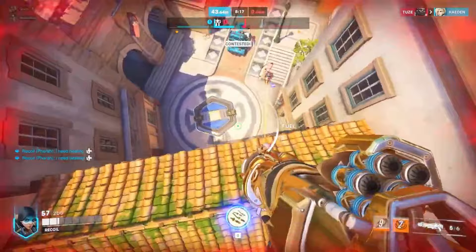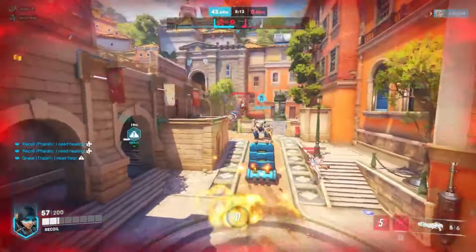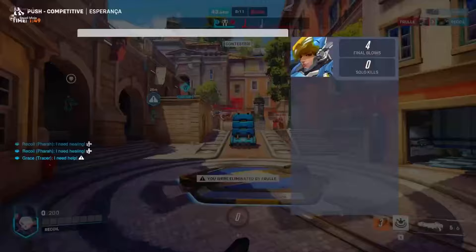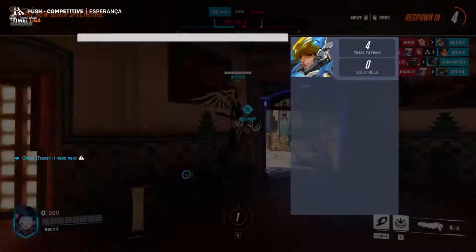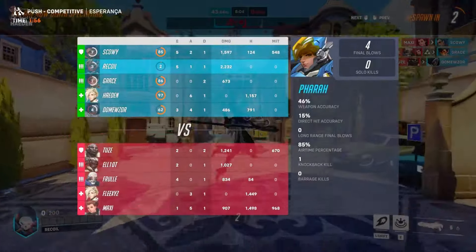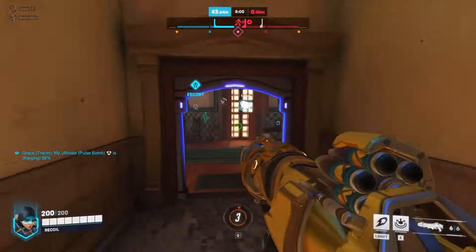Step 8: Show off your hops. Combine rocket jump, boost, and hover jets to impress Ana with how high you can jump. It's all about the style points. Step 9: Space program. Occasionally fire your rockets into space, because what are rockets for if not for aspiring to reach the stars?